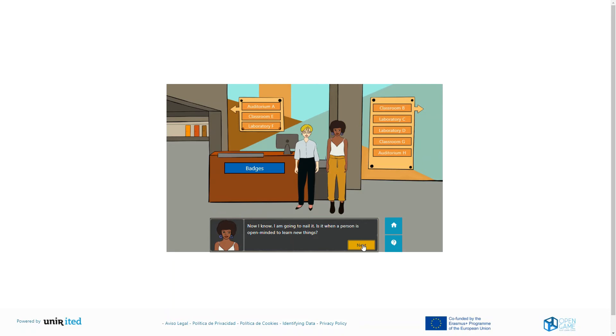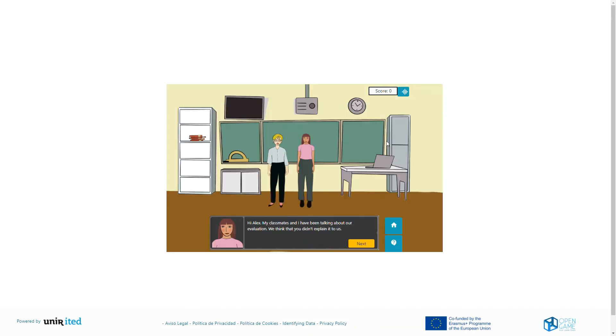You can go through the conversation by clicking on next and then go into one of the classrooms. Inside the classrooms you can interact with the characters you meet, just as you've done so far.